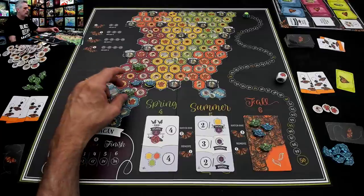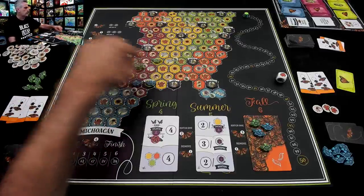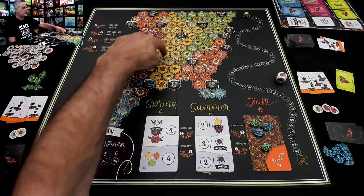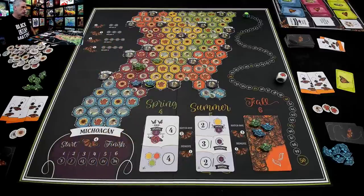One level four butterfly is worth three points. Four fourth-generation butterflies are worth 17 points. Six fourth-generation butterflies are worth 24 points. So I could be all about just trying to get my butterflies flying around, hatching, creating later generations, and then getting them all back south of the border — and that could be the lion's share of my points. Although if that was all I did, I would probably lose because I would need other points from objectives too.